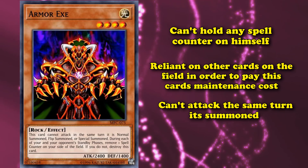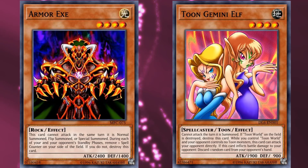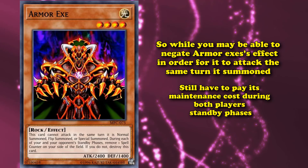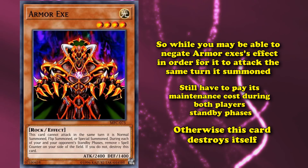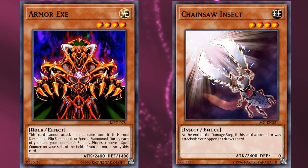On top of that, this card can't even attack the same turn it's summoned, no matter how you summon it — similar to toon monsters. So you have to pay this card's maintenance cost twice before you can even use it for an attack. And here's the key thing about maintenance costs that's important to mention: you can't negate maintenance costs. While you may be able to negate Armor Axe's effect to attack the same turn it's summoned, you still have to pay its maintenance cost during both players' standby phases or this card will destroy itself. This is why it never saw play in high-level beatdown decks — because while you can negate the bad effect of a card like Chainsaw Insect, which has the same stats, you'd still be required to pay Armor Axe's maintenance costs or it would still destroy itself even if its effects were negated.